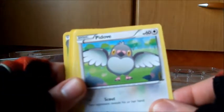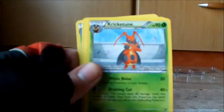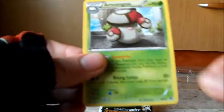And we have: Litwick, Pidove, Shinx, Minccino, Hippopotas, Kricketun, Double Colorless Energy — nice — Raichu, Eelektross, Ferroseed, and Amoonguss.